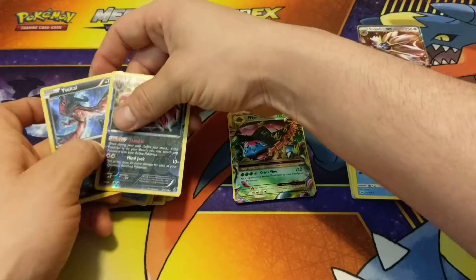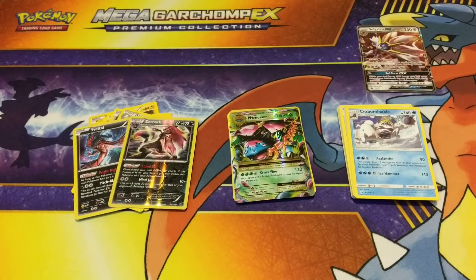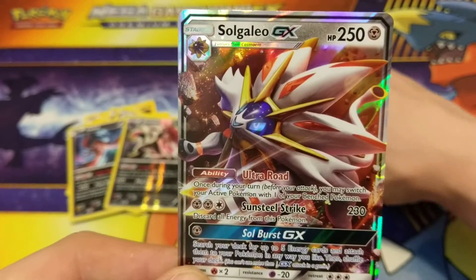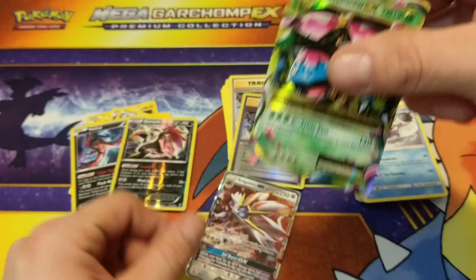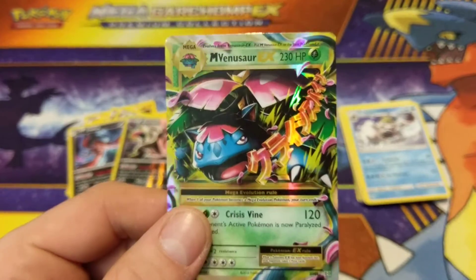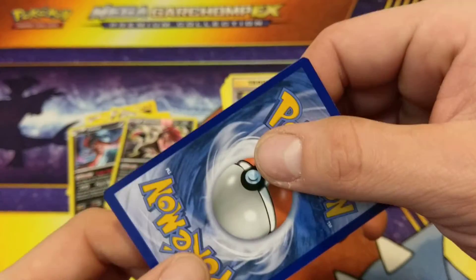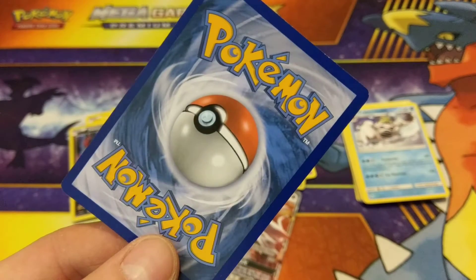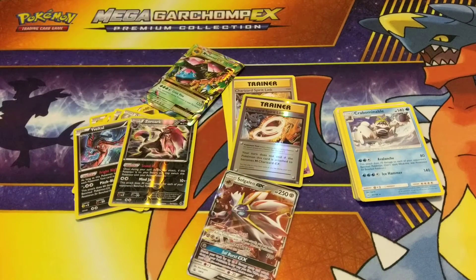All in all, not too bad of a tin. We pulled an Ultra Rare Mega Venusaur and the Solgaleo GX. A lot of whitening at the top, but whatever. I'm the TCG Noob — later guys.